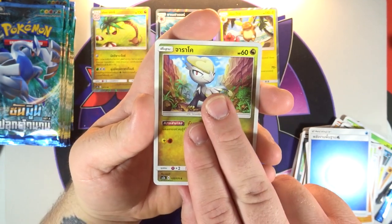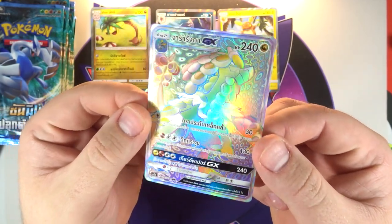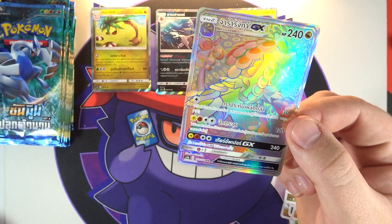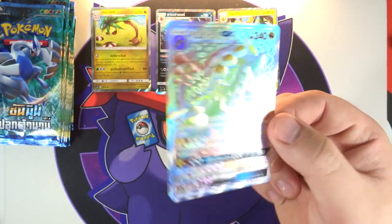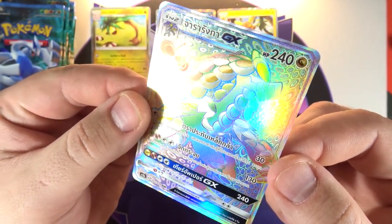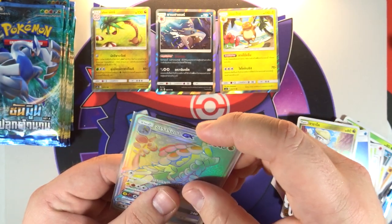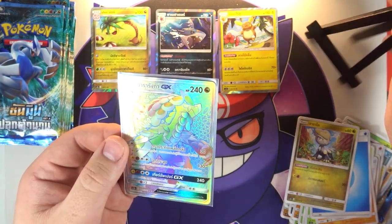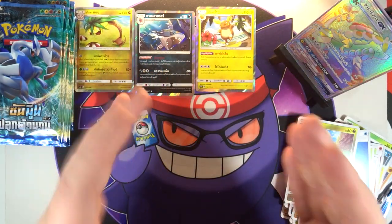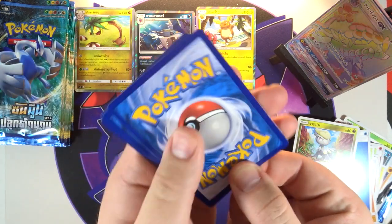We got a Super Potion, I think Paris — whatever Rockruff's next form is — a Water Energy, little Oricorio guy, and there is our first secret rare! Oh, it is another hyper rare — oh my goodness! Now if you've seen my single pack openings for the Tie set, you'll know I've already pulled one hyper rare — that was the Alolan Golem. Oh my goodness, I wasn't expecting to pull a second one! Hold on, let's take a look at that — it looks so cool. I still cannot remember your name. I cannot get any of those Pokémon with the O's at the end right, ever. Get the little stand up here — there is what might be our only secret rare for the box.